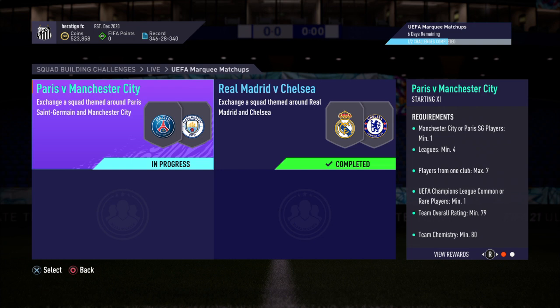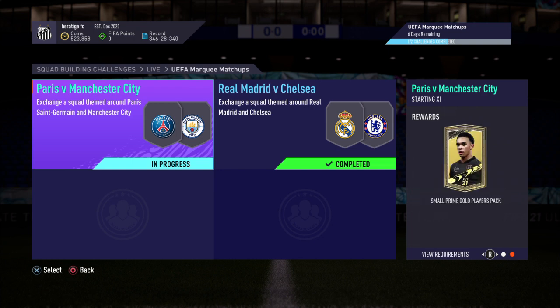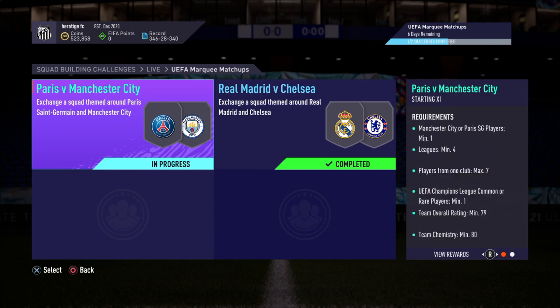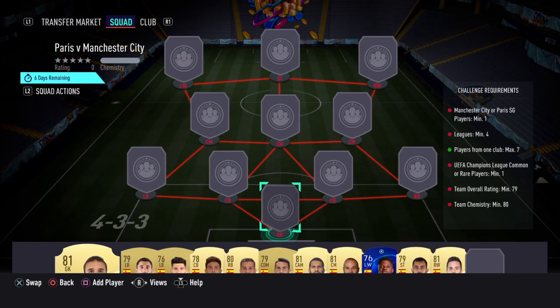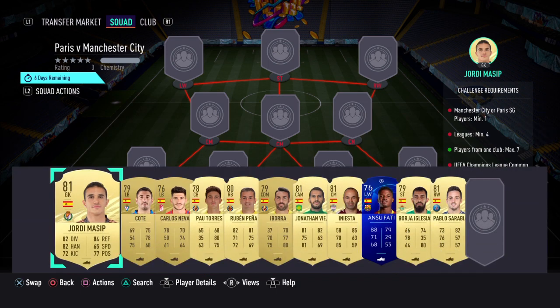Here we've got the PSG vs Manchester City UEFA matchup SBC. You get a small Prime Gold players pack, so about 20k a pack. It's a pretty straightforward SBC, fairly cheap, a little bit under 10k. All just Spanish cards — you have to have a few from different leagues and stuff.